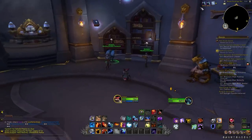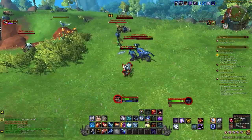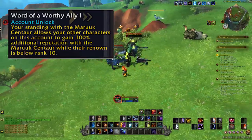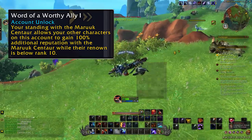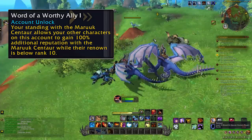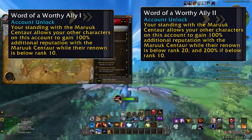One big thing to be aware of is the alt system. If you get to rank 10 or rank 20 with all the factions, they all have the same reward. Word of a Worthy Ally — for example, getting to renown 10 with the Valdrakhan Accord — gives 100% increased rep gains on your alts for that faction. If you get everything to rank 10, your alts are getting 100% across the board. Get to rank 20 and it goes up to 200% up to rank 10, then 100% up to rank 20.